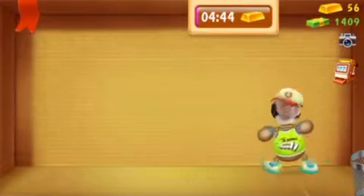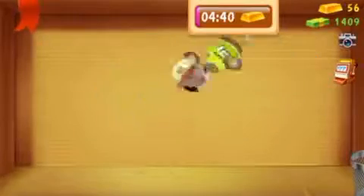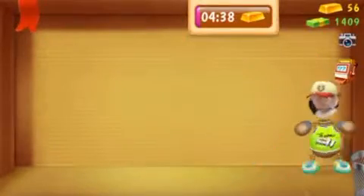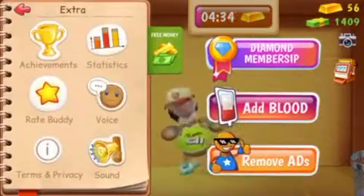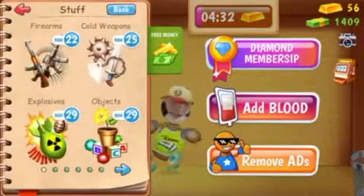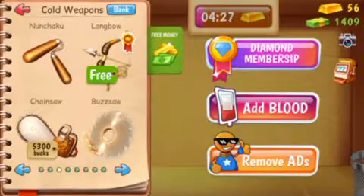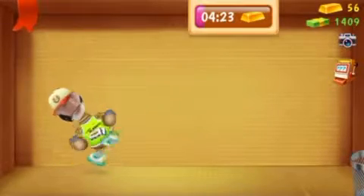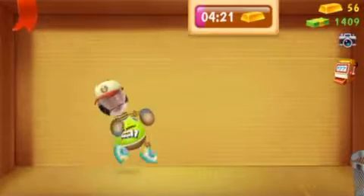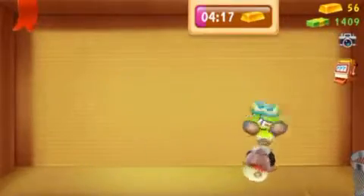Hey guys, today I'm playing Kick the Buddy and I'm going to show you what I think is the best way to make money — it gives you a lot of money. All you have to do is go to Stuff, Cold Weapons, on the third page, and buy the Buzzsaw. It's probably like 2300. My money counter right now is at 1409.